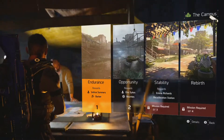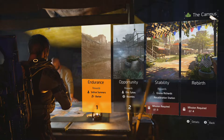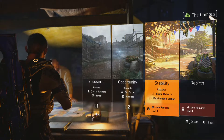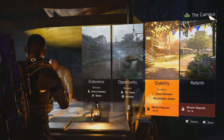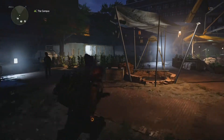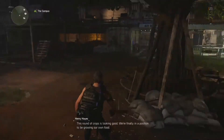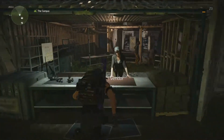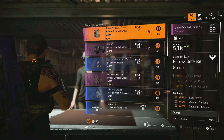Let's check out our settlement progress. We still have a ways to go here. I think we should hit stage three after we do one or two more of the main missions. This round of crops is looking good — we're finally in a position to be growing our own food.